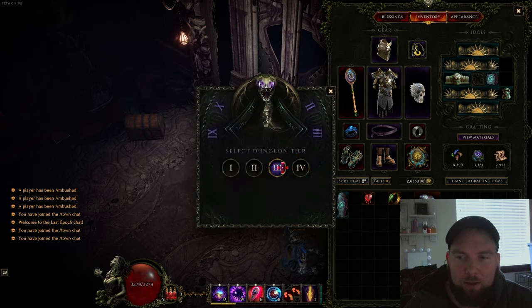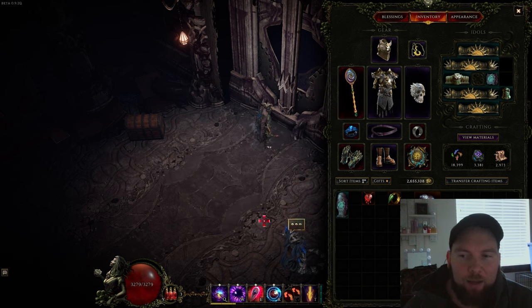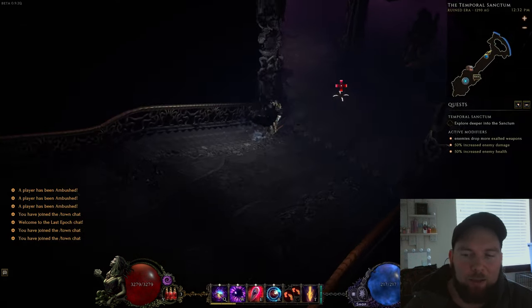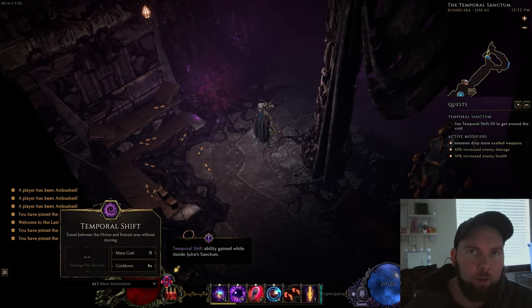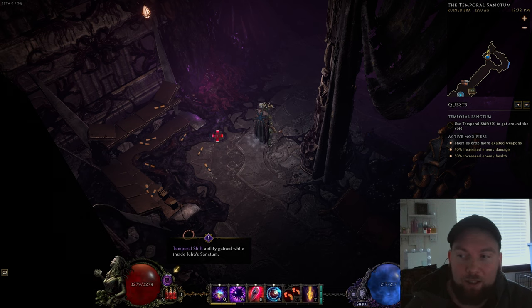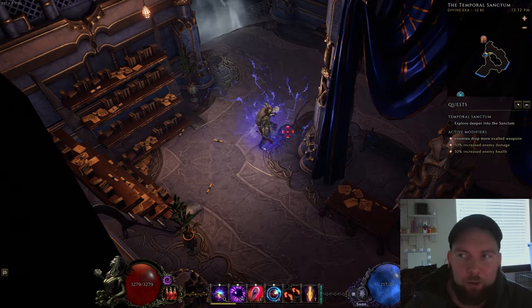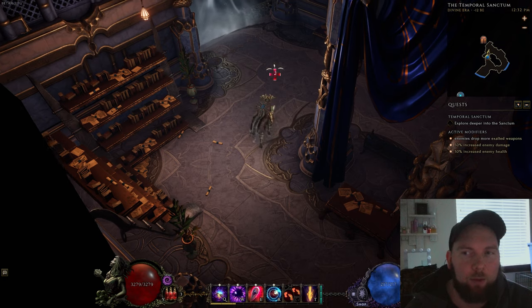Once you have the key, you go to the location of the dungeon and simply put the key into the temporal sanction. We're going to do tier 3. This dungeon works with a unique mechanic — in this one we're going through two different eras of time. Right now you can see we're in the ruined era, and if you press space or the default key Y, you move to the divine era. You'll encounter different mobs depending on which era you're in.